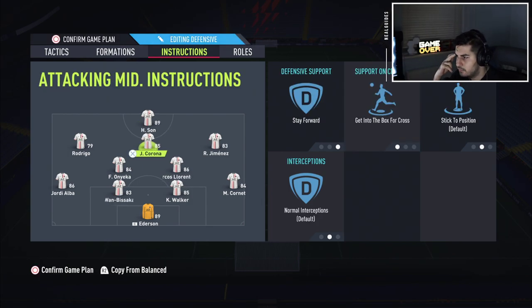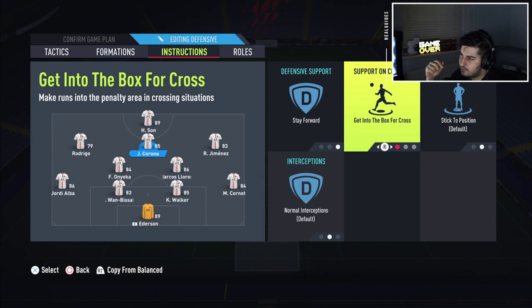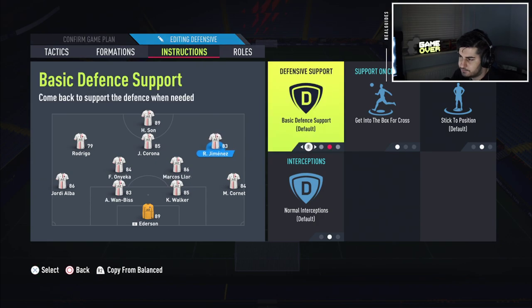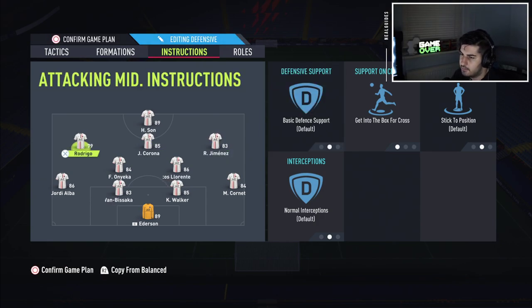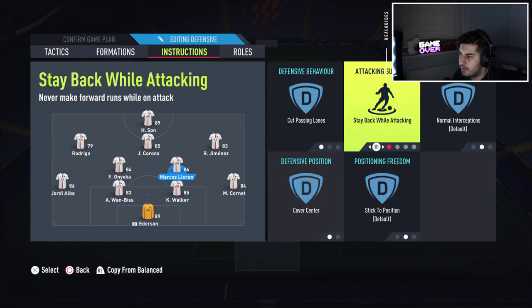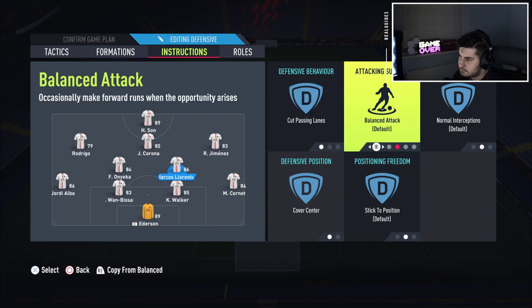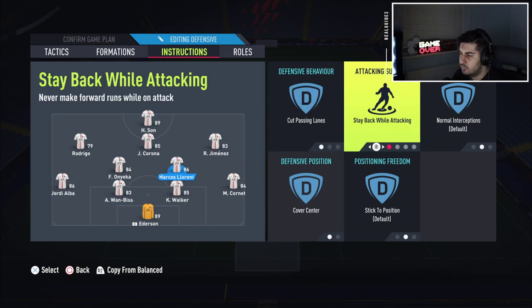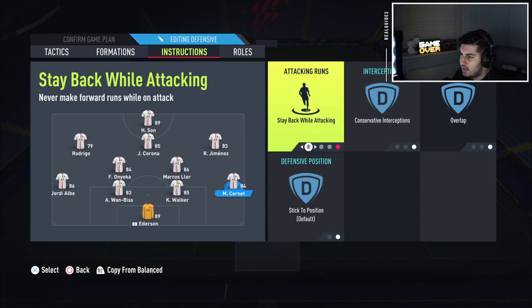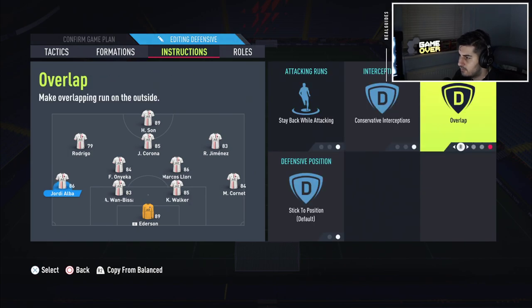CAM is on stay forward, get into the box for a cross — same as last time. Left mid and right mid both on balanced, get into the box for a cross. Lucas Moura and Dembele get subbed on here for chemistry reasons. Two CDMs are on cut passing lanes, stay back while attacking, cover center. Feel free to put one of your center mids on balanced if you want him to go forward, or get forward if you prefer. Left back and right back on stay back while attacking, conservative and overlap — the exact same as usual.